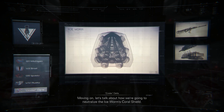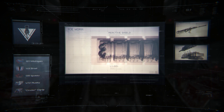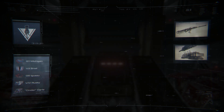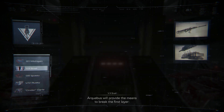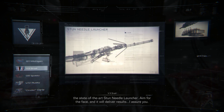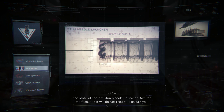Moving on. Let's talk about how we're going to neutralize the Iceworm's coral shield. You'll be dealing with a layered barrier made up of a primary and a secondary shield. Archibus will provide the means to break the first layer — the state-of-the-art stun-needle launcher. Aim for the face, and it will deliver results, I assure you.